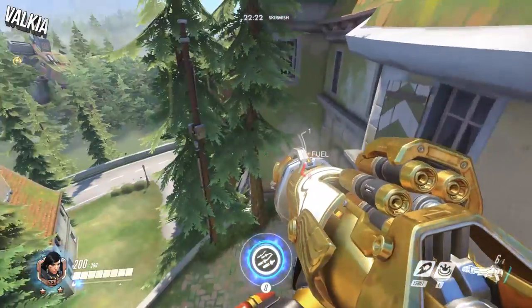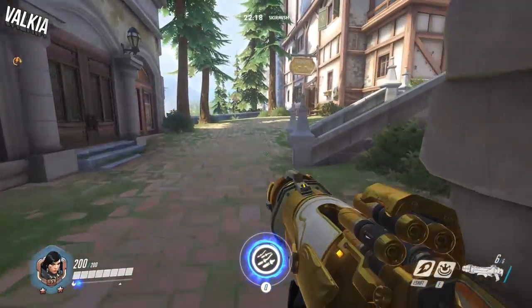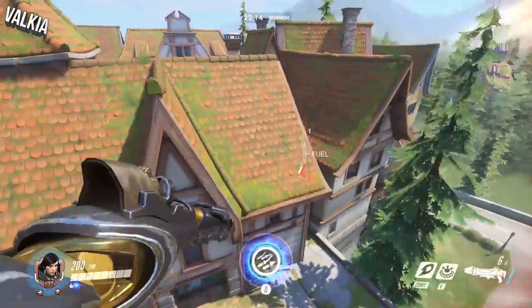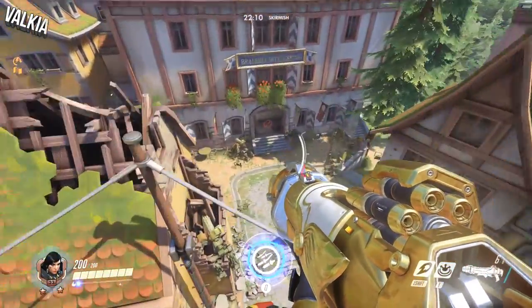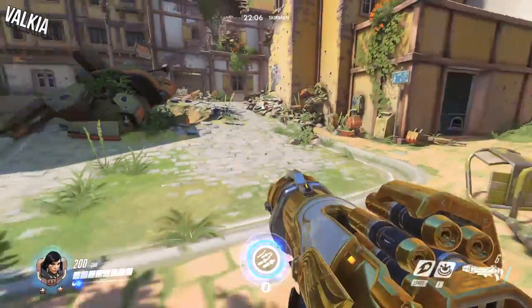I can stay in the air quite a lot as Pharah on this map, even just floating around waiting for my jump pack to cool down. So what we'll do is we'll have a quick walk around taking a look at the health packs along the way, starting from the attacking spawn. This is the attacking spawn — there's three different doors.